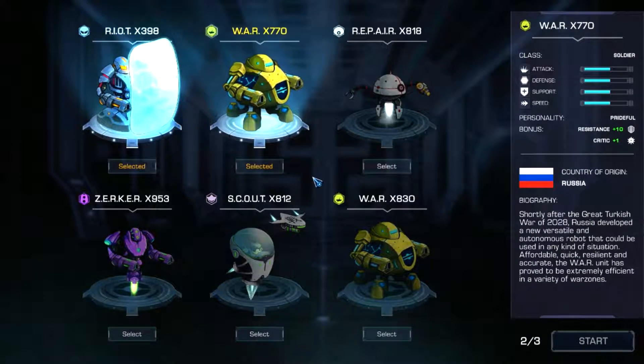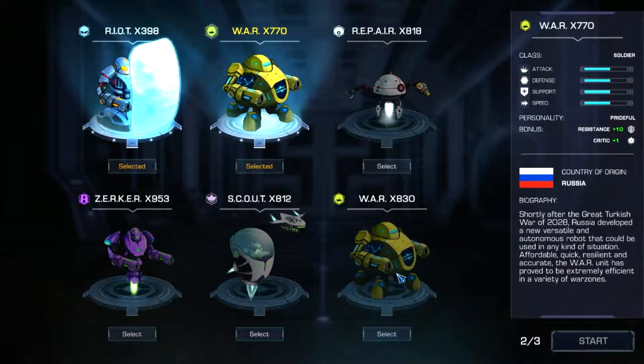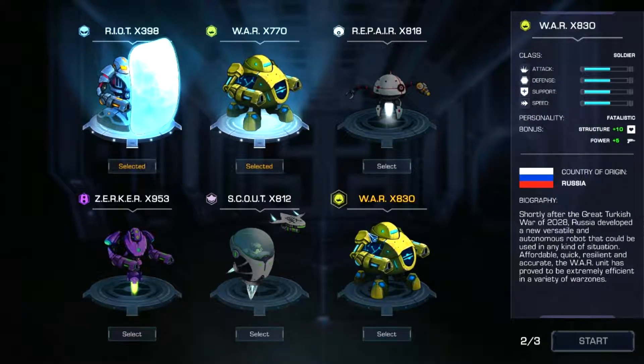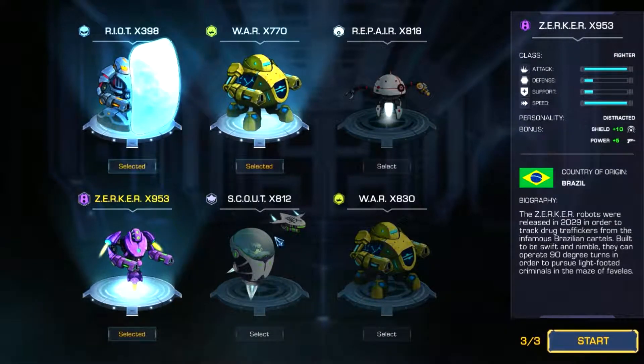War X770 is another one I'm going to take. Repair bots weren't really interesting me too much. We got War X380 here, which has more power, and the 770 has more resistance and more critical strike. War 770 is prideful personality and this one is fatalistic. I haven't quite figured out how personalities come into play yet. I think I'm going to take Zerker though — he's got shield and power, which will balance out the team.